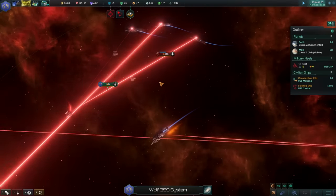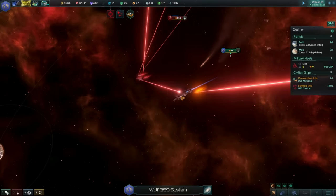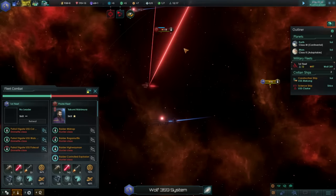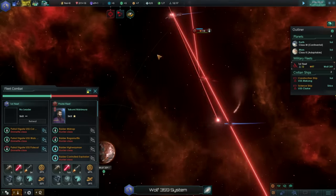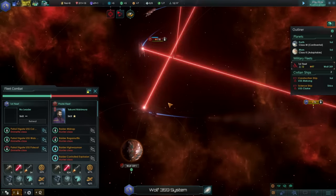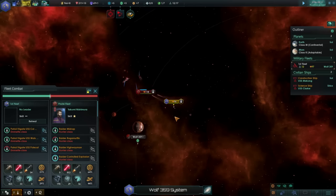In summation, Star Trek New Horizons is the perfect mod for the perfect game. In my opinion, this mod of Stellaris brings us that much closer to a gaming utopia. That might be hyperbole. As I've said, it's still a work in progress, but it's incredible what's been achieved so far. It's available for free from the Steam Workshop, so go check it out.